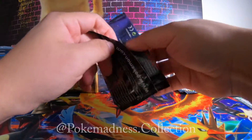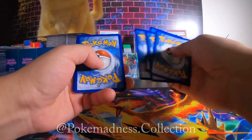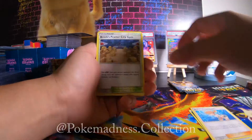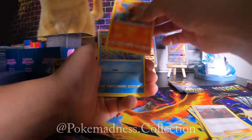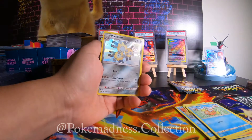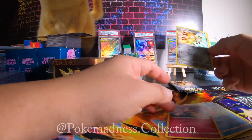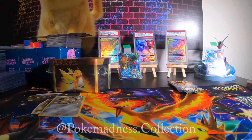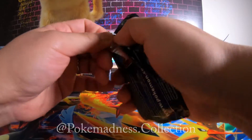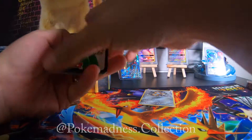Maybe I should have just sold it. Maybe I should stop complaining. Alright — Dark Energy, Misty's Determination, Brock, Giovanni, Charmander, Slowpoke, Psyduck, the Fairy, Magikarp — we got a Magneton, a shiny holo, and a Mr. Mime. Not bad — Magneton, not bad at all!